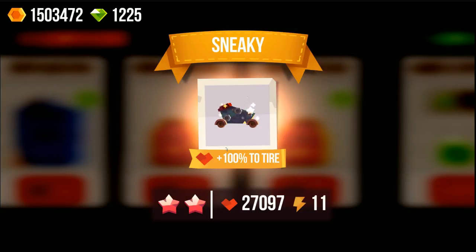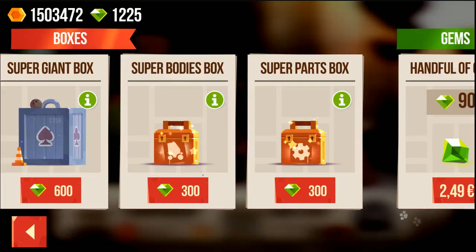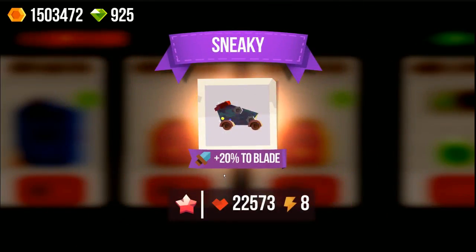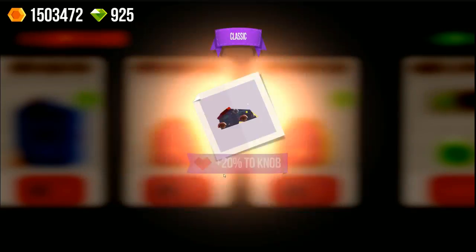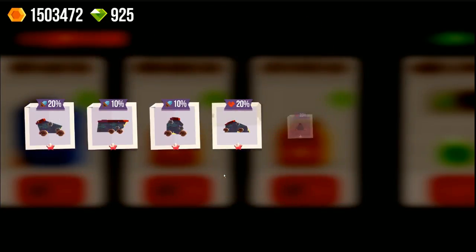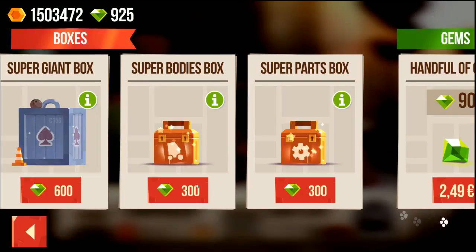This looks like a pretty good sneaky with two attack spots and one extra slot, 8000 health, which is gonna be crazy. So let's open a few more, let's hope we can get lucky. Only one star also, and you can see the health of the stars is going up like crazy — wow, 47,000 — but we don't really need a knob. So let's continue.